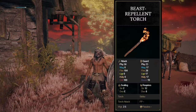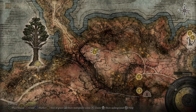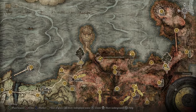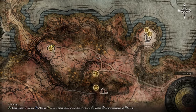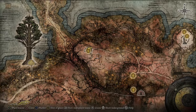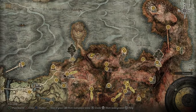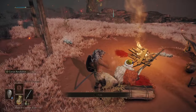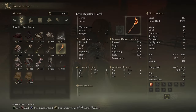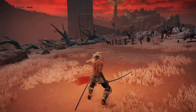For the second torch, you're going to be looking at the Beast Repellent Torch. You're going to find it at the Isolated Merchant Shack, right here in Dragonbarrow. From the Dragonbarrow West grace, you're going to go up this hill, follow this road. There'll be three or four dogs — you can either run past them or kill them. Get up to the isolated merchant and he's going to be selling the Beast Repellent Torch.